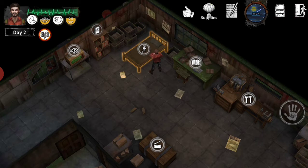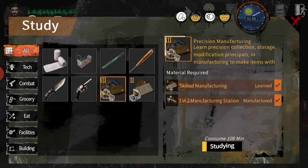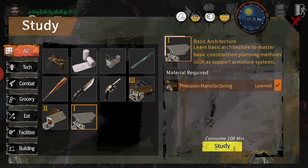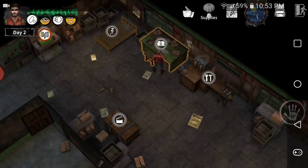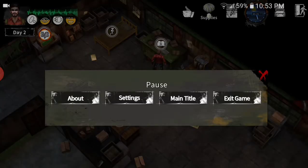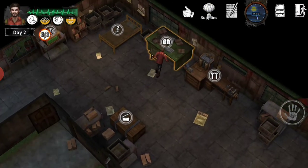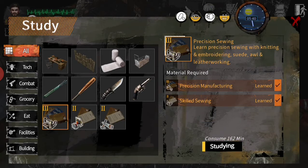Anyway, here's the exploit: when it's daytime and you can leave, you go to the map then go right back into the shelter and it auto-saves. Then you go back to the main menu using the back button — I just have to hit the back button on my phone. On the main menu you'll see it says cloud save, and you just upload your current save to the cloud.